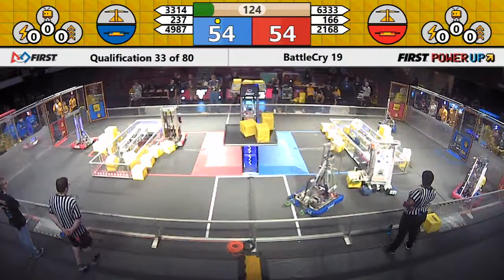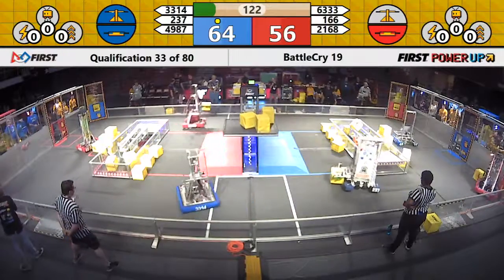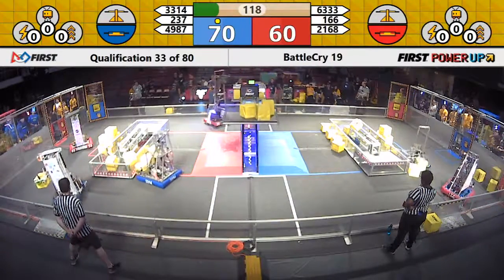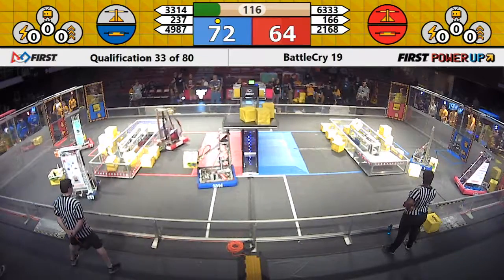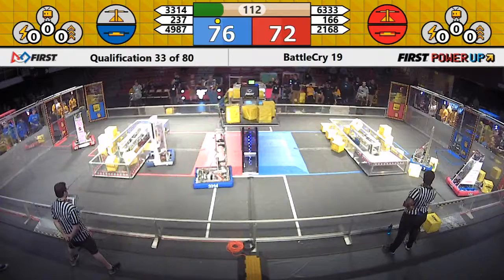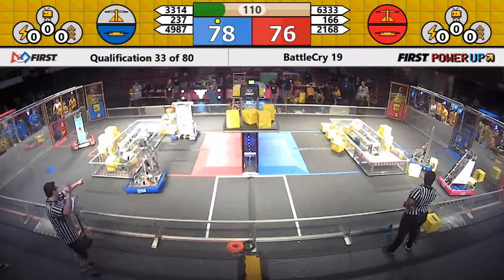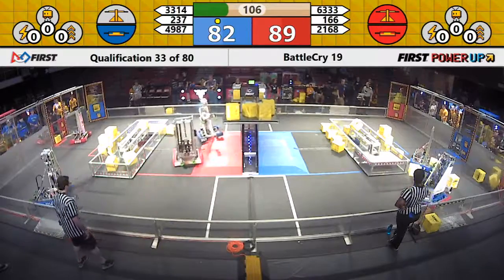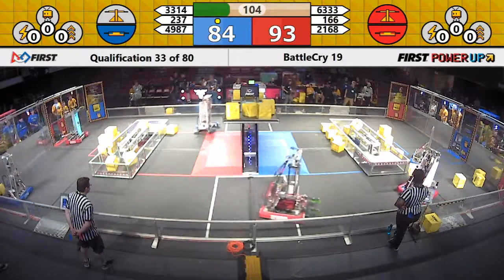6333 feeding through the exchange, trying to build up a supply of power cubes in the vault. Black Magic coming along — they have got their robot with a cube in hand and a cowbell in the robot. Playing some defense now against the Red Alliance.